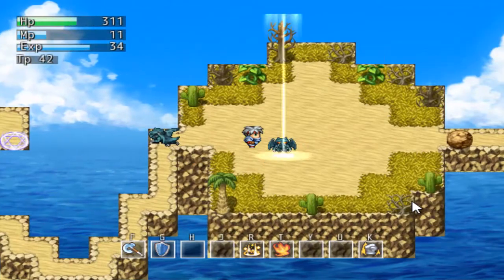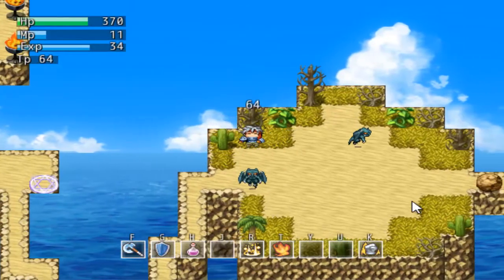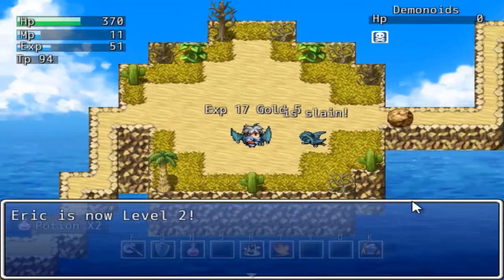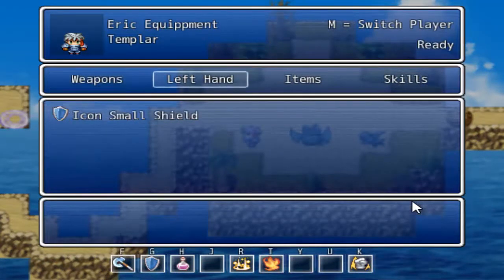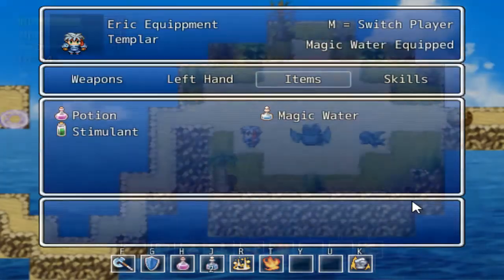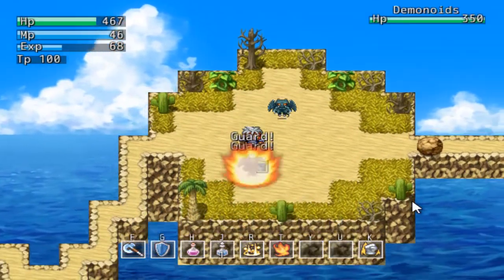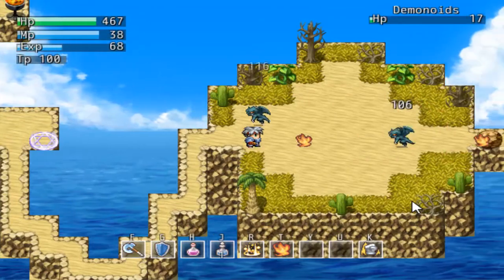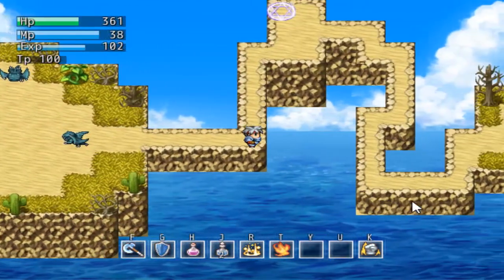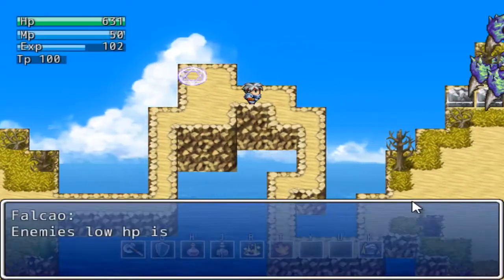I've killed them two times now, so I need to kill them two more times each. This was actually my second time playing this demo. I came to find the new features because I've already updated my own project. Right now I'm working out a GUI — I made changes so instead of one item slot and one skill slot, it's now two item slots and two skill slots, so you can have two different items and two different skills quick-slotted.